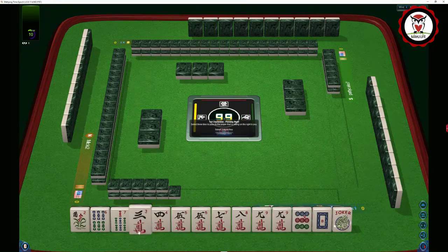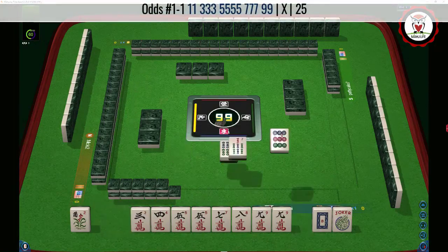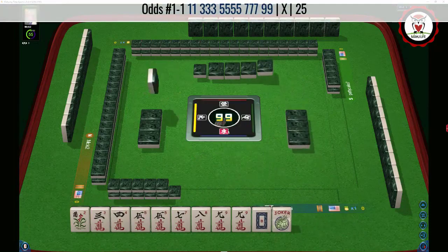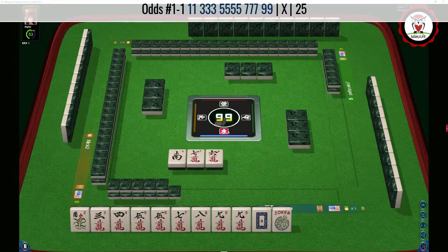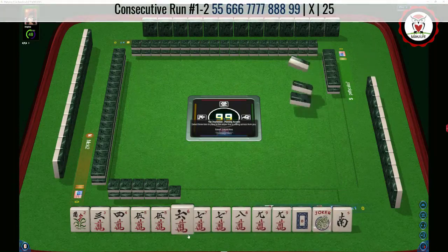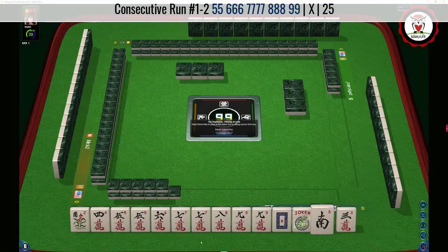I think what I would do is focus on maybe one suit. So let's pass the 9, 6, 7 and see if odds comes in with one suit — 1, 3, 5, 7, 9 — that would leverage both the 5 crack and 9 crack pair. We picked up a 7 and a 6, so now we have consecutive potential. Anytime you're playing odds and you get filler tiles, you could switch to consecutive run, which is much more flexible. I think we should focus now on consecutive run.